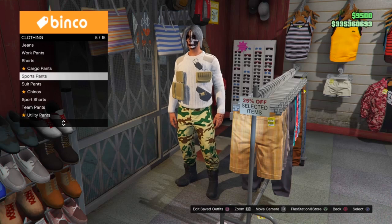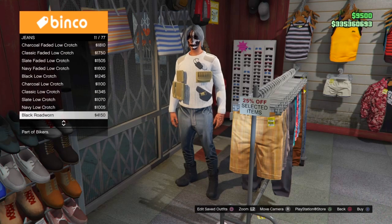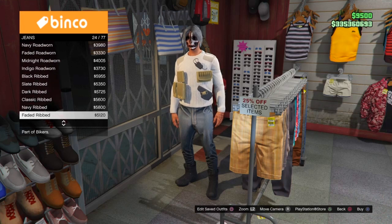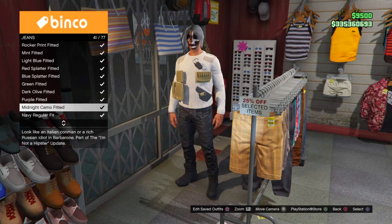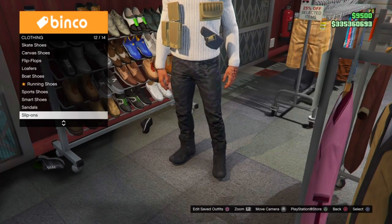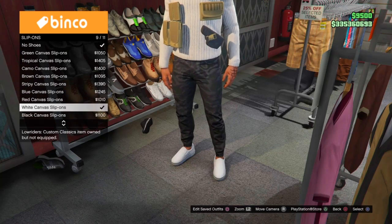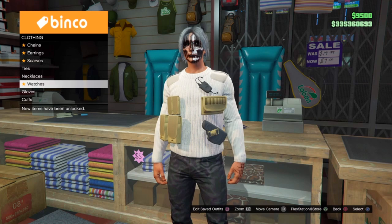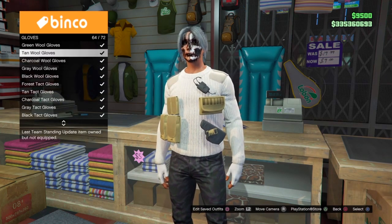Here, put on the tan combat sweater. Then come over to the pant section, go to jeans, and select the midnight camo fitted. Then go over to the shoe section, go to slip-ons, and select the white canvas slip-ons.